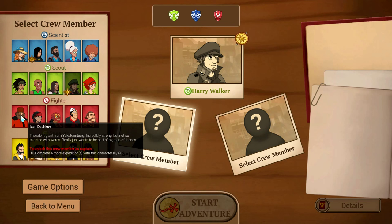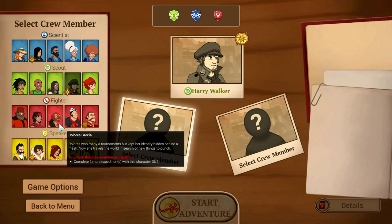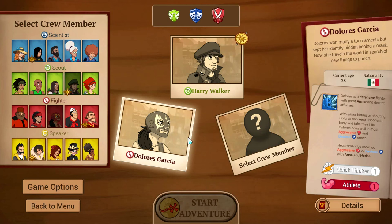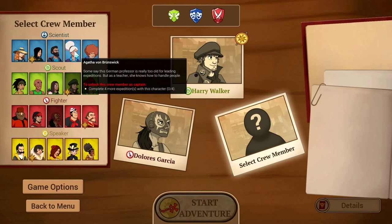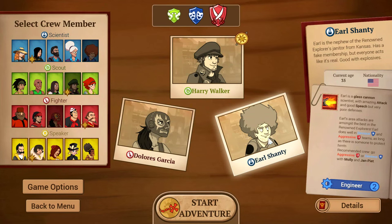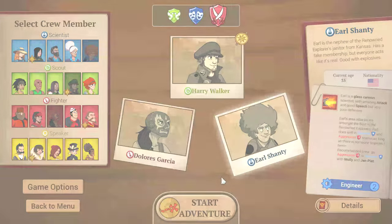For the rest of the crew, we definitely want a fighter on our team — we have Ivan. Should we have a speaker or a scientist? That guy's got crazy hair — Earl Shanti. Earl is a nephew to renowned explorers, a janitor from Kansas, good with explosives. So basically you're assembling your crew to try and join the Renowned Explorers, which is exactly what it sounds like — an explorers club. Okay, I got our crew selected, so we're going to start our adventure.